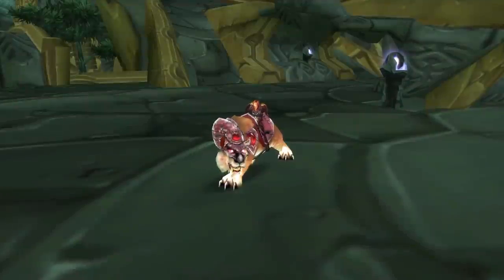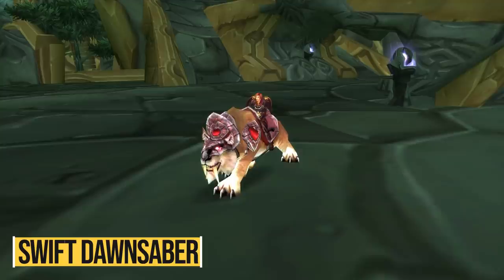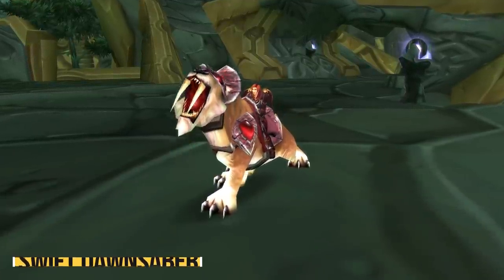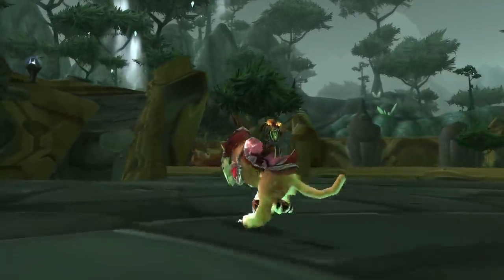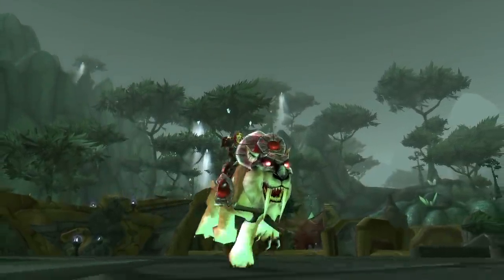You probably saw it in the thumbnail, and here it is: the Swift Dawn Saber. This is probably the coolest mount of them all, with its crimson-like accent on the tiger's armor and eyes and the tan color on the tiger's fur. This mount sits among the coolest looking unreleased mounts in WoW, but what was it supposed to be obtained from and why is it in the game files?